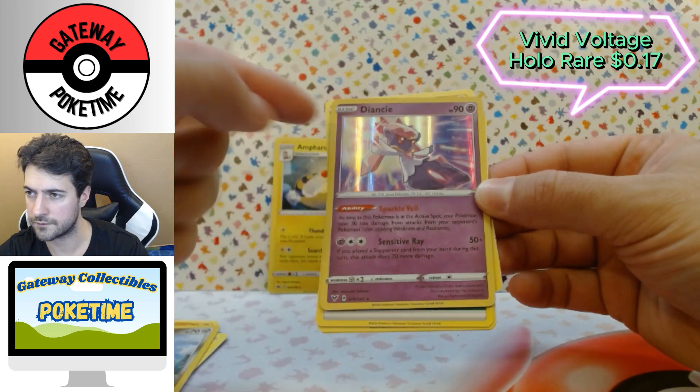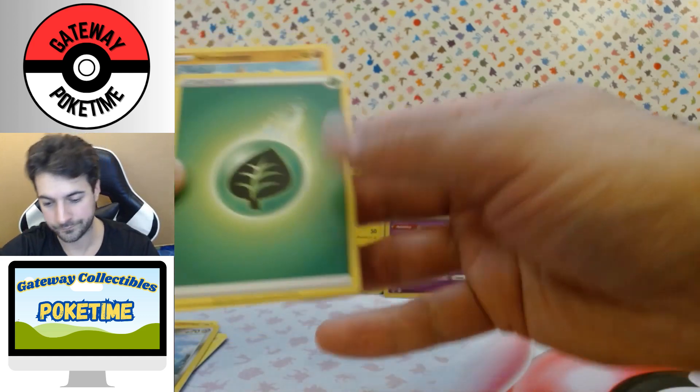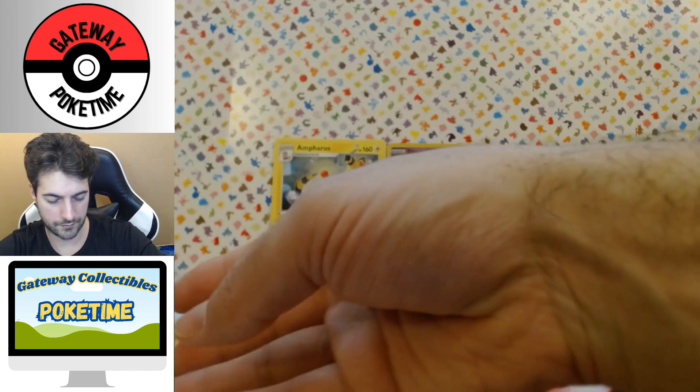I do like the holo one — that's kind of cool. Looks like lightning coming down. So that's a win to me, believe it or not. Leaf, Midayina — that's cool — Trumbeak and Hitmontomp.